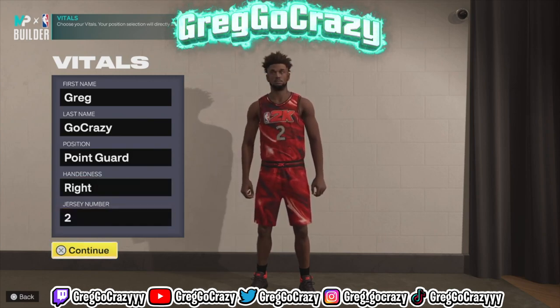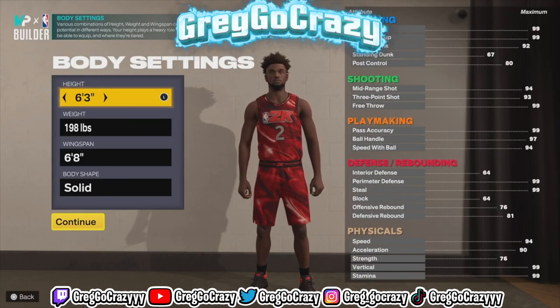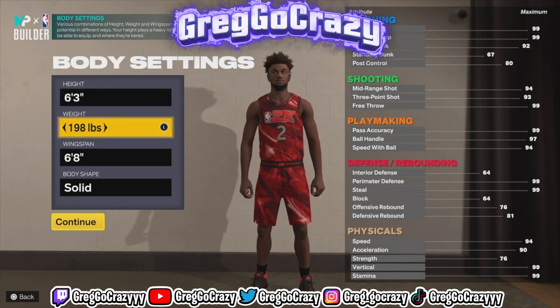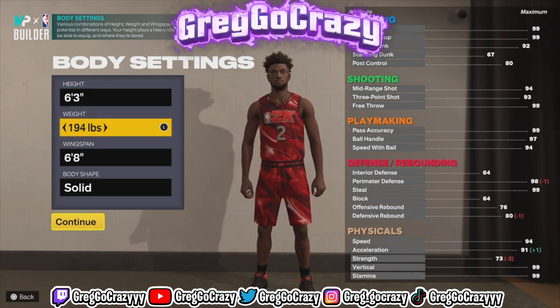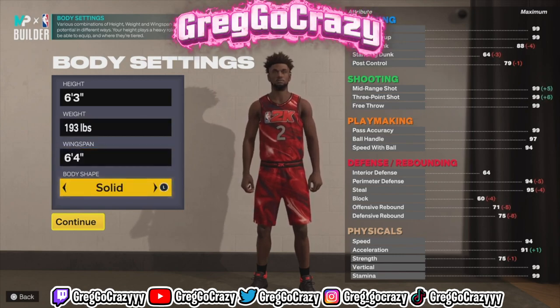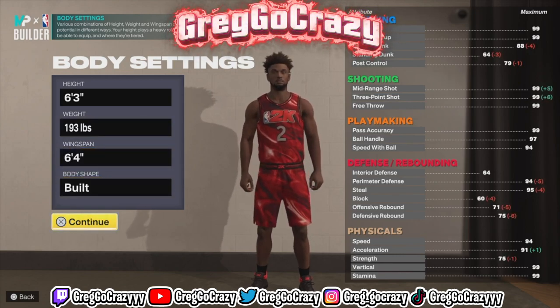As you can see by the title and the thumbnail, I will be making the Kyrie Irving replica ankle breaker — ankle taker build. In order to make this build, you want to make them 6'3, 193 pounds in weight, a 6'4 wingspan, and for the body shape you want it to be built.